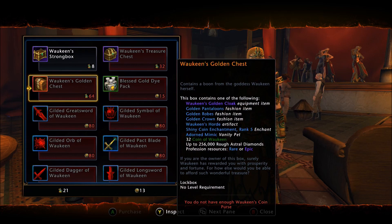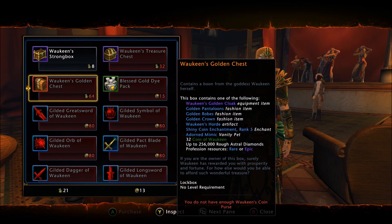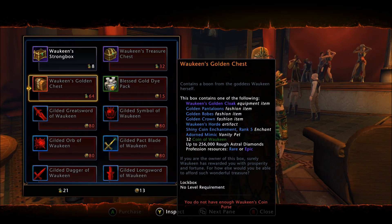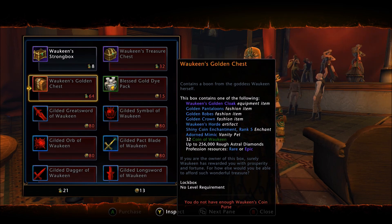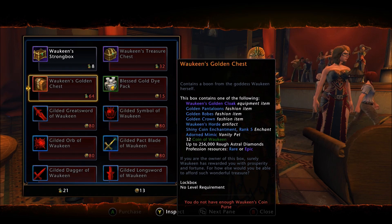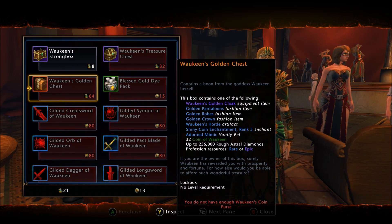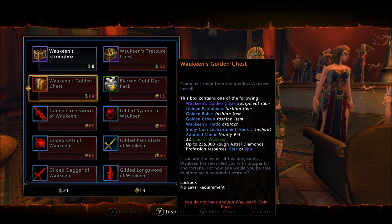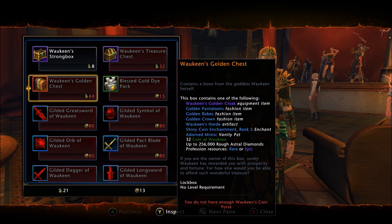This is the newest item for version 2 of Coins of Joaquin — the Joaquin's Golden Chest. Keep in mind, this costs 64 coin purses per golden chest, so it is very expensive. You can sell these on the auction house — prices fluctuate depending on whether the event is active. The Golden Chest still has a chance to contain the golden cloak and golden pantaloons, but the new items are a golden robe and a golden crown. There is also an artifact — Joaquin's Horde — and a shiny coin enchantment. This is also where you have the chance to get the Adorned Mimic vanity pet. The rough AD is still 256,000.